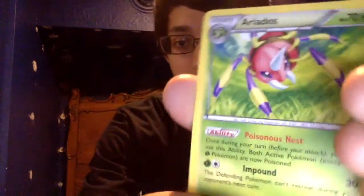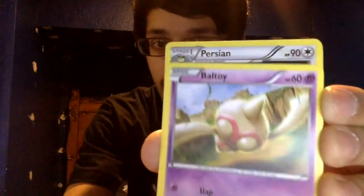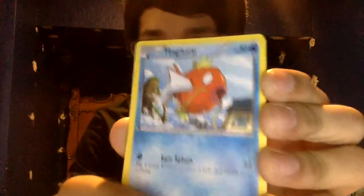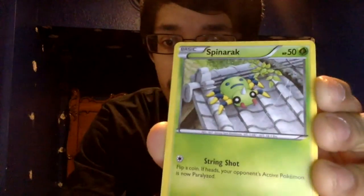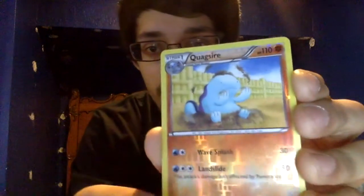Back to the cards — come on! Area Dose, paint roller, Sliggoo, Bunnelby, Magikarp, Larvesta, Spinarak. Reverse holo Quagsire — and that's common? Are you kidding me? And the rare of the pack is... all stuff. Capsule. Alright. I got really good cards so far, I really like these — I'm hoping I can have a plus for the last pack.